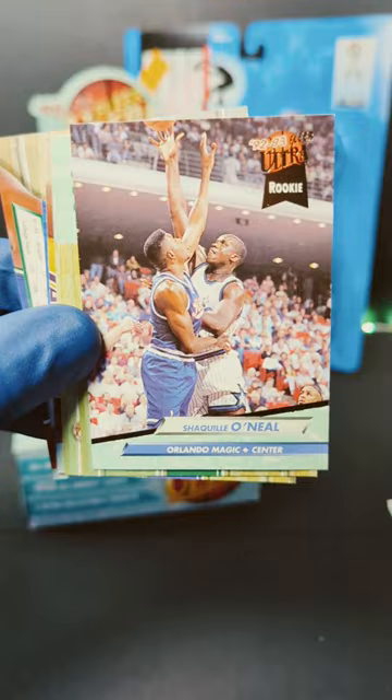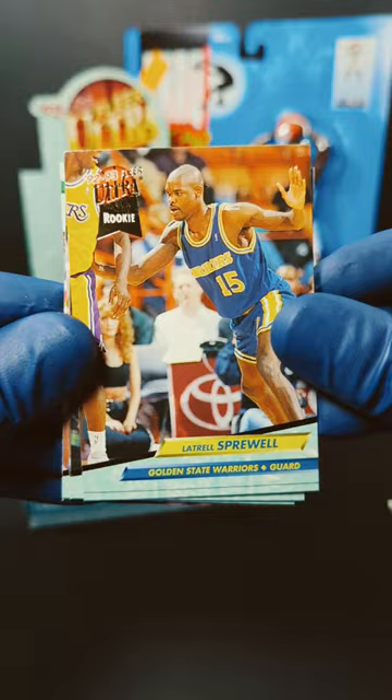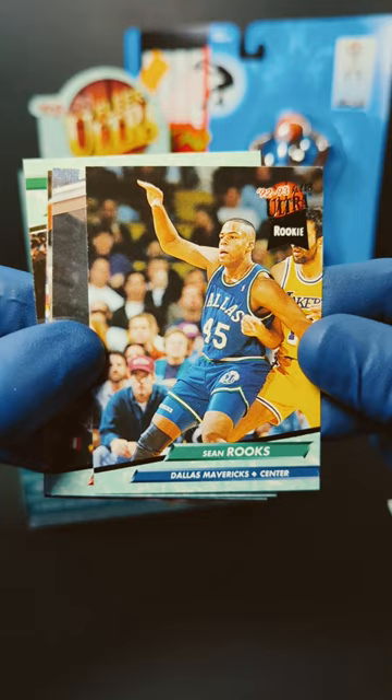Rest of the pack does not matter. We've got Latrell Sprewell rookie card. Sweet. We've got Sean Green. We've got Sean Rooks. Keith Haskins. Scott Haskins. Alex Blackwell. Matt Bullard. We've got Gondress Vetra and Dan Shays. Well, butchered a few of those.